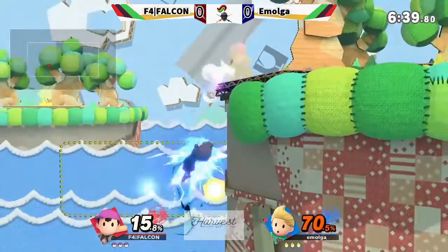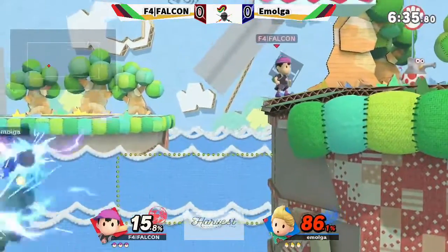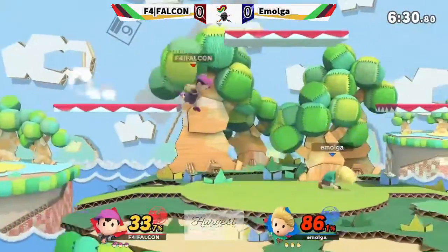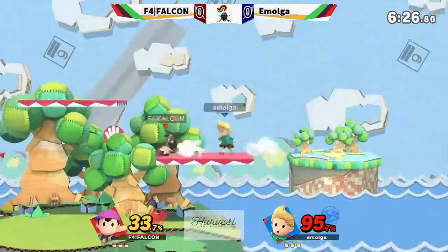And it's looking like that might actually be the case. He's actually being edgeguarded by a human being. He just goes for the PK Thunder way out there, but he lands around. There's still plenty of luck left — the luck is still perfectly intact.